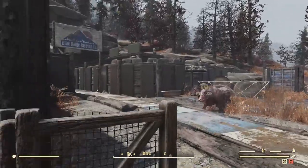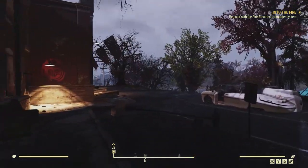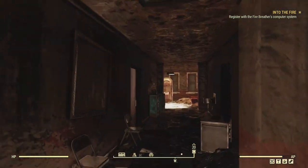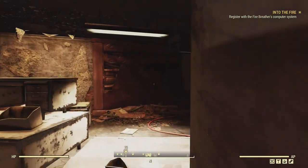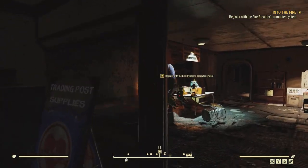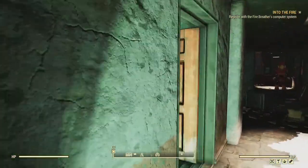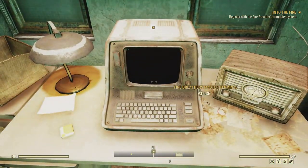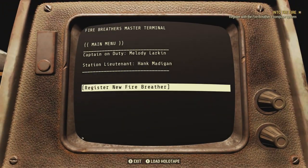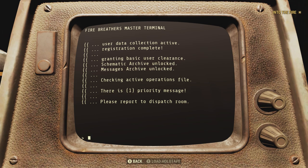I did it up to the point where I found them all and just assumed it would unlock them. What you have to do to actually unlock them: I had already registered with the Fire Breathers and then found the codes. So this time I found the codes and now I can go register them. They were just sitting in my notes — I hadn't returned to the main computer system to actually register the schematics because I did it in reverse order. Once you've finished the entire Fire Breathers quest, return to the main terminal, join the Fire Breathers, and after you register as a new Fire Breather, you can unlock the schematics. There it says: schematic archive unlocked — I completely missed that before.